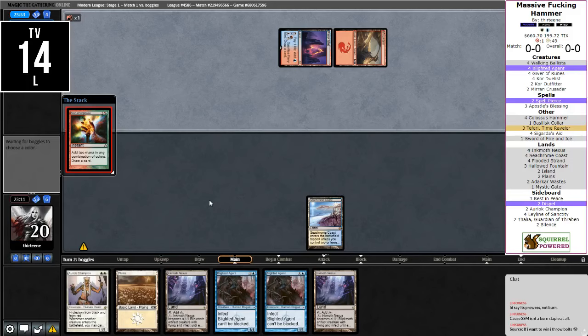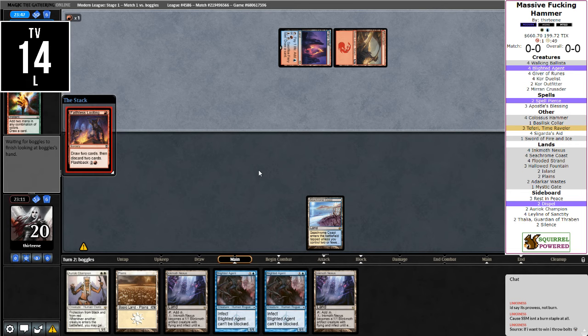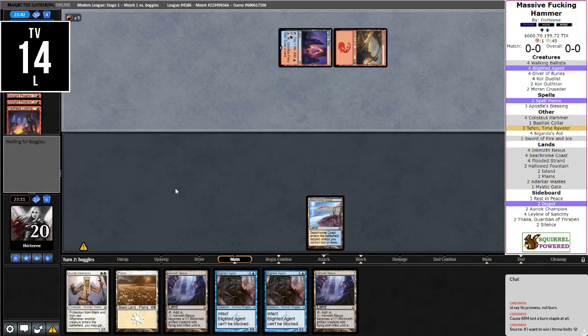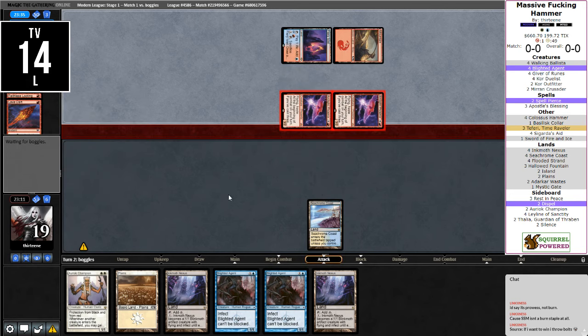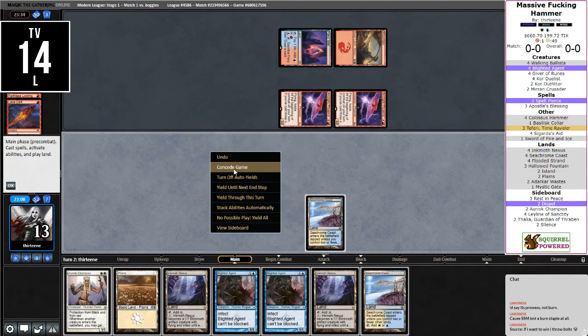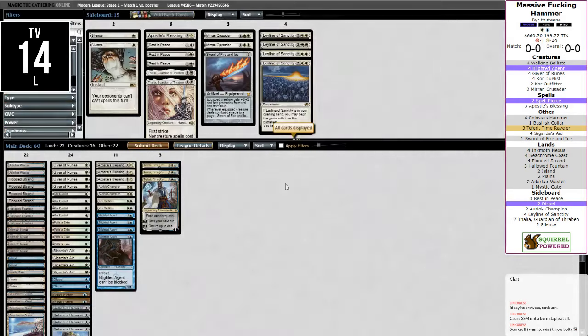Potentially just dead here — two Phoenixes and a Lava Dart. Don't really have an answer to that. Currently on a three-turn clock, well, two after getting hit. We don't have that. That is some fast, exciting magic. So Thalia is one hundred percent coming in at that point. Silence coming in — Silence is going to be better than the Dispel or the Spell Pierce. Thalia is going to be better than both of those.